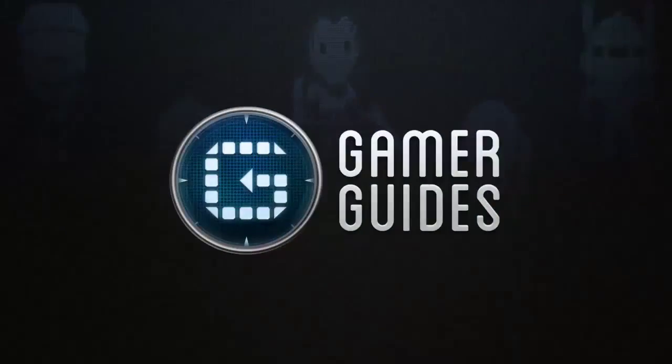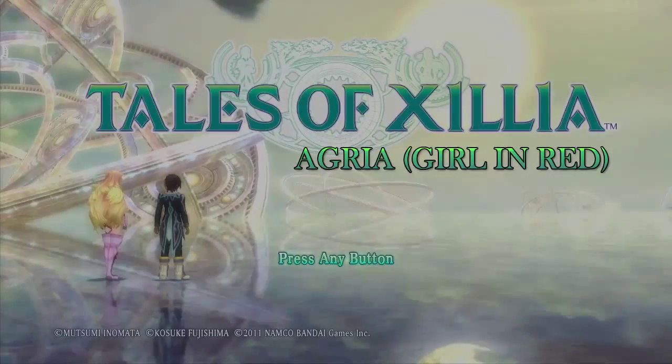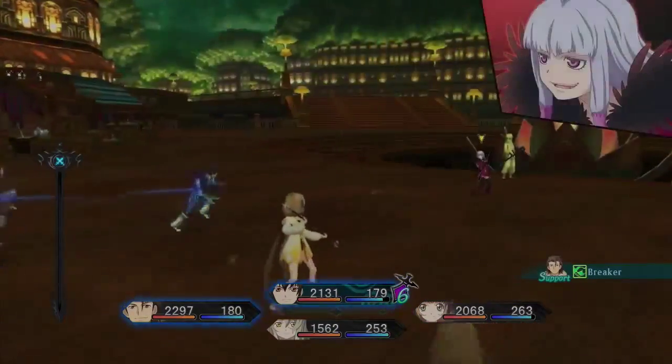Hi everybody and welcome to our GamerGuides.com strategy guide boss video for Agria, also known as the girl in red. This is your second encounter with her, and this again is quite easy.